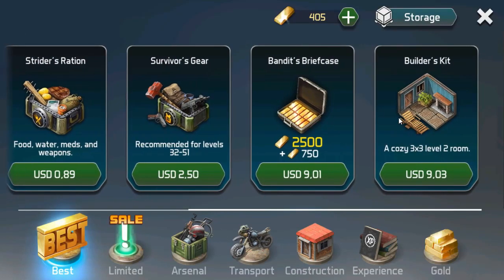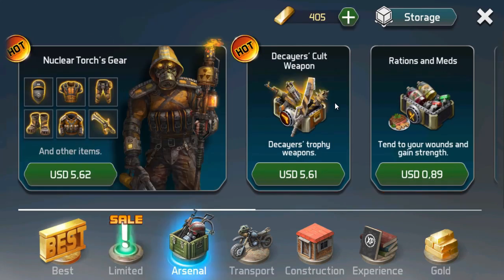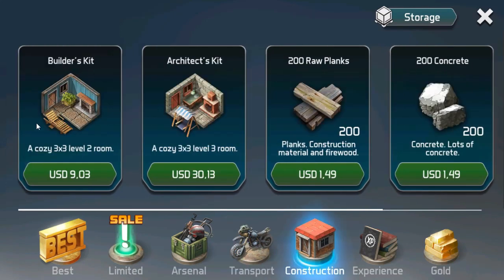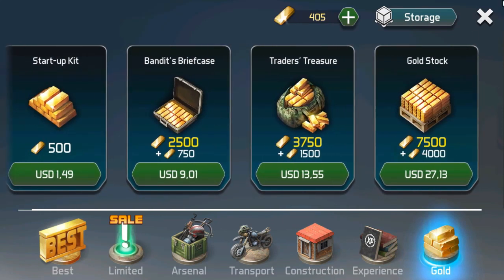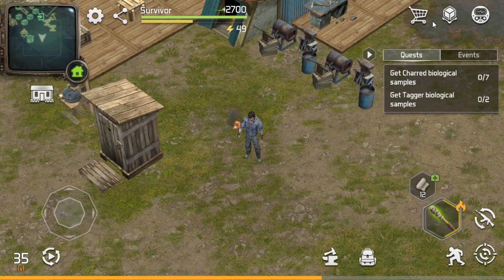Tienen opciones de armas, comidas. Solo para aquellos que quieran colaborar, quieran facilitar mucho más o apurarse más rápido con las construcciones. Se ponen unos sets de armas, hachas nivel 3, nivel 4. Tienen la parte de la bicicleta. Aquí puedes comprar inclusive gasolina con oro. Tienen la casa 3x3 en piedra, la casa 3x3 de nivel 2 en 10. Aquí compras también piedra, madera, los libros de experiencia que son 100% por semana. Y los de oro que están bastante costosos, pero también hay unos económicos. En caso de que quieran colaborar con el juego, ya saben que todo lo que sea bueno para ellos, mejor para nosotros, que tendremos mejor contenido.